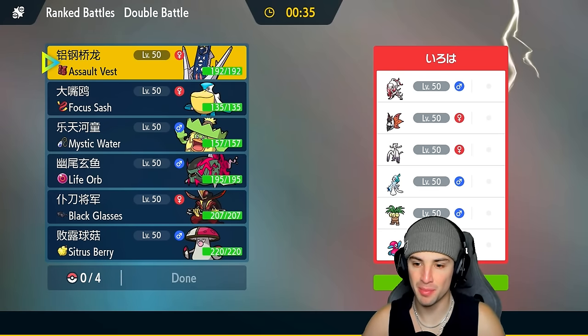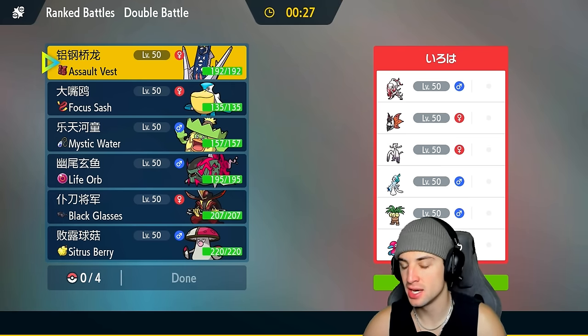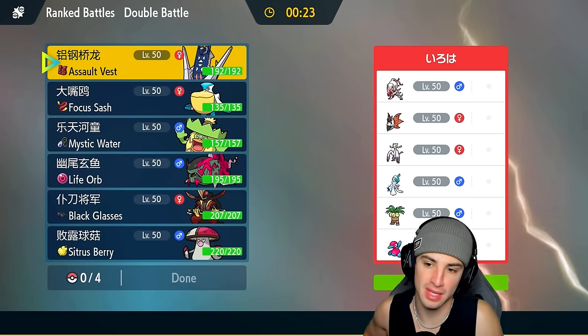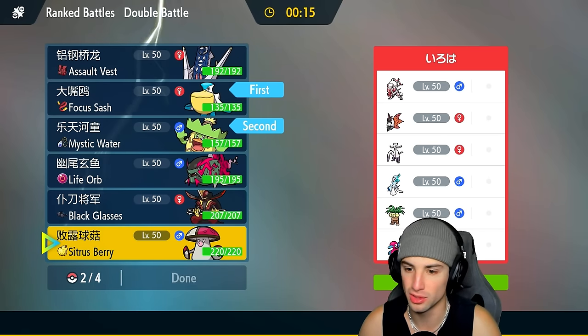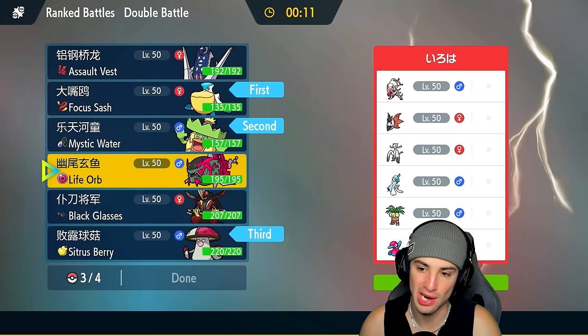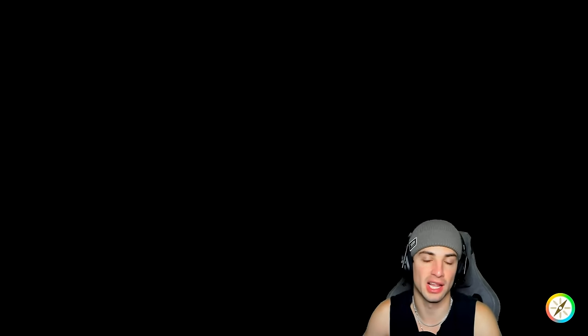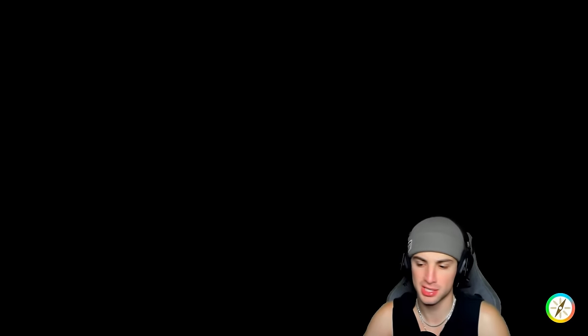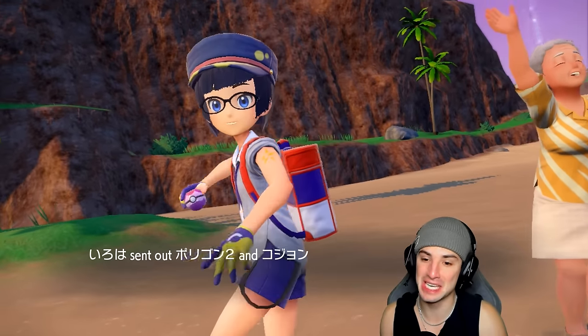Moving on to match number two — going up against Exeggutor, Volcarona, Hisuian Zoroark, Maushold, Primarina, and P2. They have no weather setter, so Pelipper and Ludicolo come on down. I like Amoonguss for support and Archaludon over Basculegion for more versatility — Electro Shot, Body Press, Flash Cannon, Draco Meteor — all great stuff. Hot start in match one: Ludicolo showed out with Muddy Waters and Giga Drains, doing a lot of damage. I accidentally hit the tera button last game — Ludicolo would have been even better with its Grass typing.